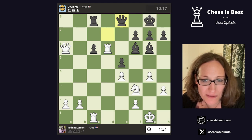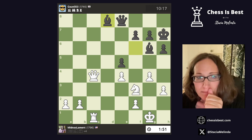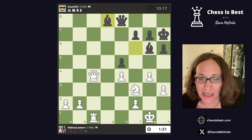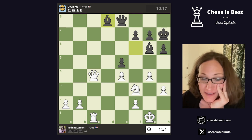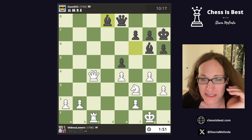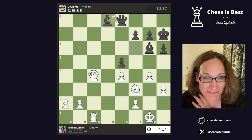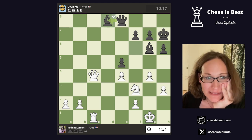They resigned. The game could have continued. I mean, I wouldn't resign as black — I would try to keep going. But hey, they made it easy for me. That's why I say never resign — they just made it easy for me. I had a minute left on my clock, they had ten minutes, and they just let me run away with it.